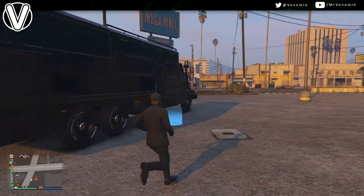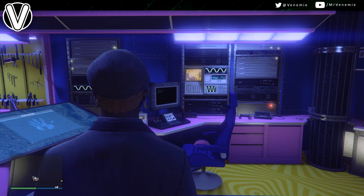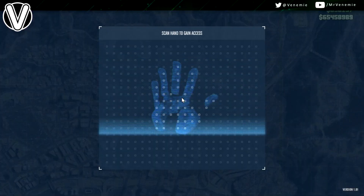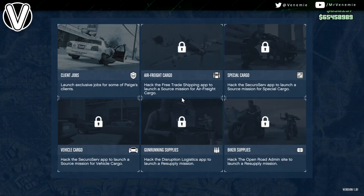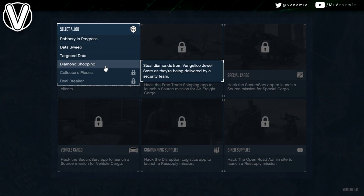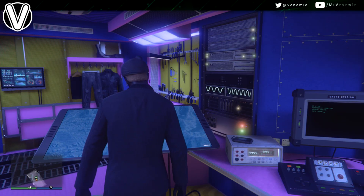The first step is to call out your Terrorbyte. If you do not own a Terrorbyte yet, the perk to this is you can have a friend who actually owns a Terrorbyte start the mission up for you. But if you do own a Terrorbyte, just go inside it, go to your computer and you want to start up a robbery in progress.